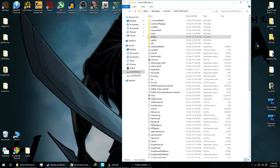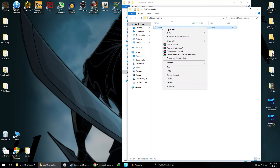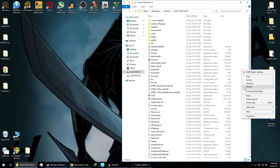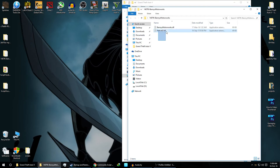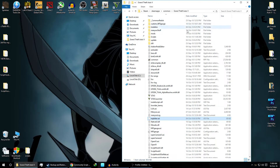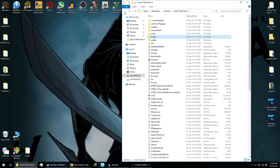For the second mod, MP Bikers (impbikers.asi), click copy and paste this file into your GTA 5 root folder. For Benny's Motorworks, copy those two files and paste them into the scripts folder. We are done installing the mods — now we'll jump into the game and see them working. See you in the game!